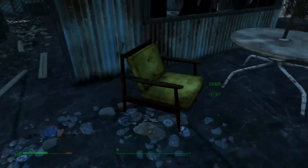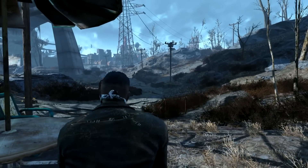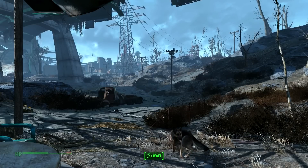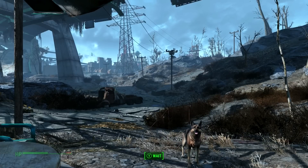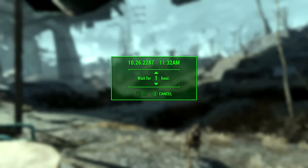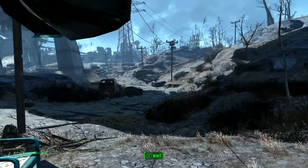There are two ways of doing it. The first one is finding a chair, sitting in it, and pressing whatever the command tells you to do. In this case I'm using a controller on a PC so the button will be Y, so I can wait for however long — three hours for example. The other way to do it is just by sleeping on one of your beds.